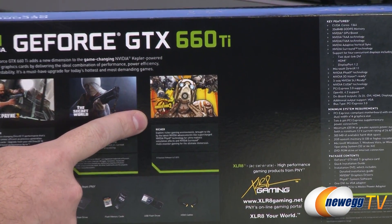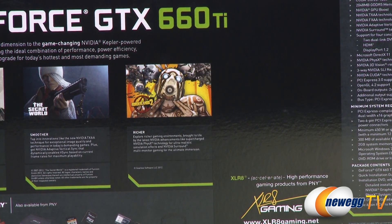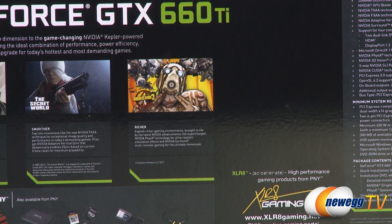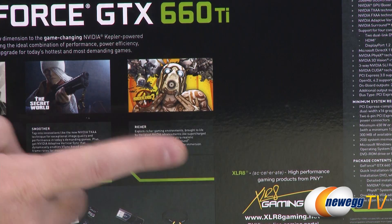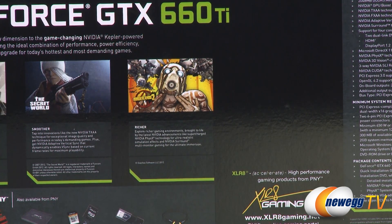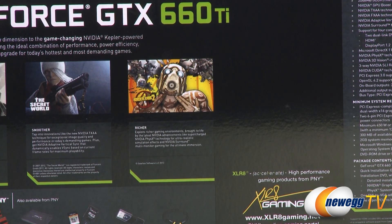There's a pretty cool deal going on right now. If you purchase a 660 Ti from Newegg you'll get Borderlands 2 for free — a coupon will be included along with your video card. Again, limited time while supplies last, so that might not still be available by the time you watch this video, but at least for the launch that's a pretty cool add-on.